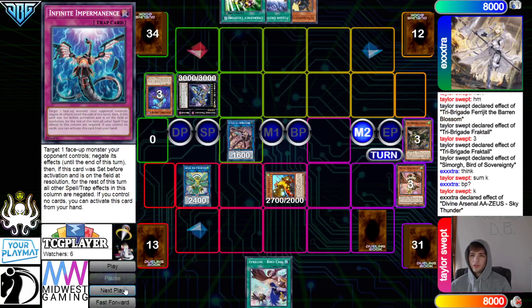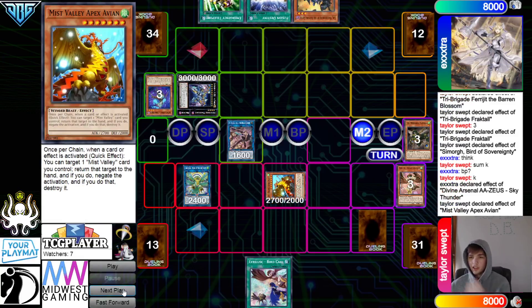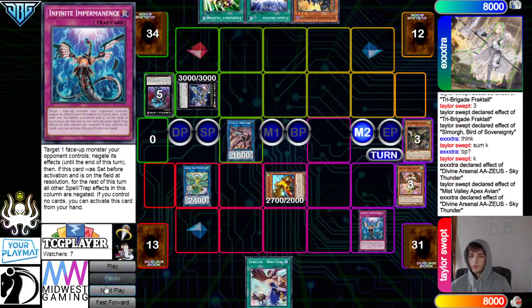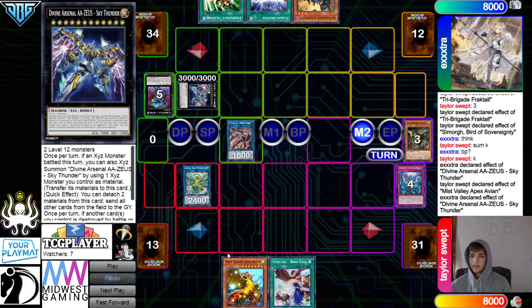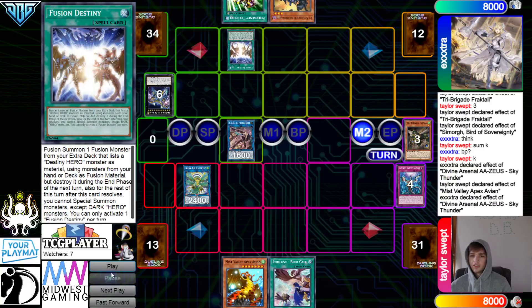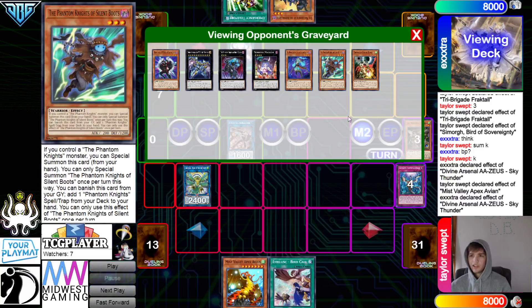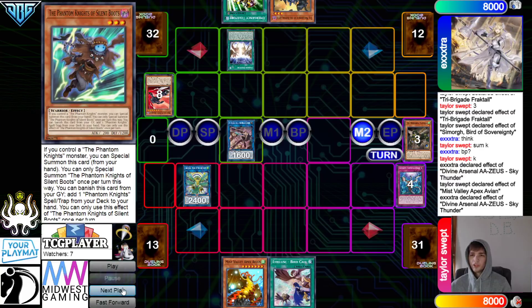They activate Zeus effect, then chain Apex Avion, then Zeus effect the wipe — chain Imperm. That's going to get Negated and Destroyed, and Apex Avion goes to hand. Then they activate Fusion Destiny, which is very solid here. They still have Fogblade from the Boots in the Graveyard too.